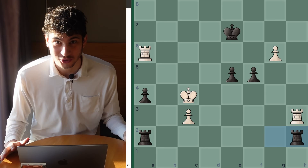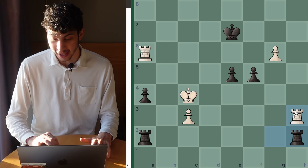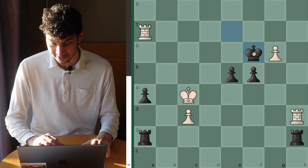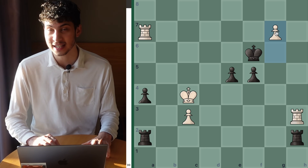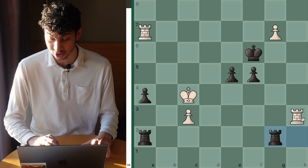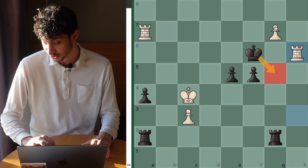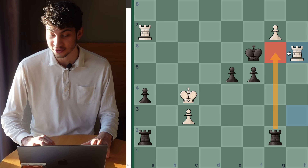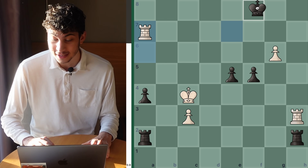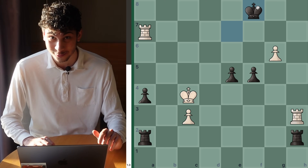Right off the bat, two candidate moves come to mind: Rook a7 check on the king and Rook h7. Let's look at Rook a7 first. If the king goes to f6, you would have g7, and this is pretty winning for white because you're threatening to queen your pawn. After Rook g2, you have Rook h6 that's winning on the spot. The king would have to go to g5 and you queen, or Rook g6 and you trade off the rooks and queen. But after check, king f8 by black is super strong, and it's really hard for white to win this.